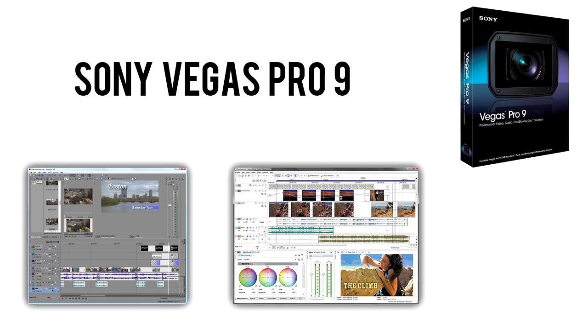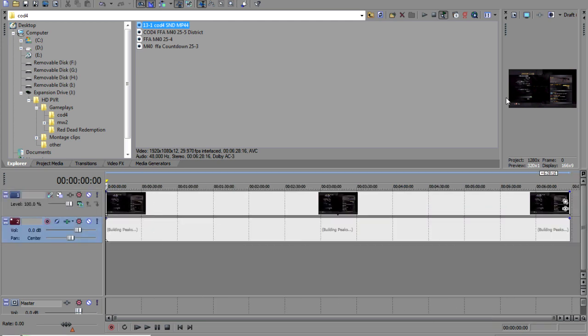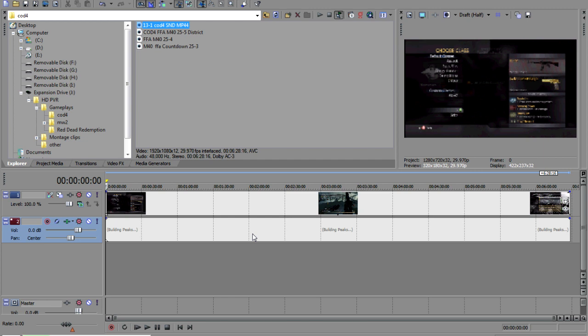This is where you record your commentaries over top of your gameplays, watch it back — you pretty much do everything on this program, so it's very useful. Here it is — it might look a bit complicated at first but it's not. Just find your file and drag it in. So this is a gameplay I've got — I think it's a CoD4 one. You drag and drop it into the timeline right there, wait for that to load, and you can see it's very simple to use.